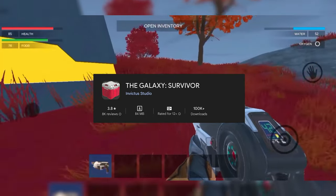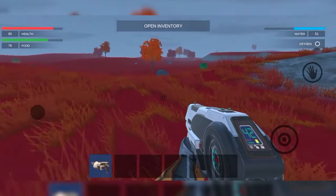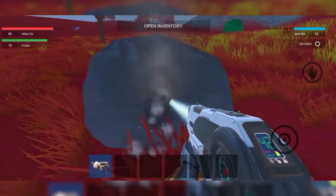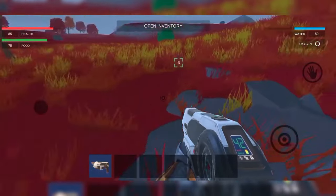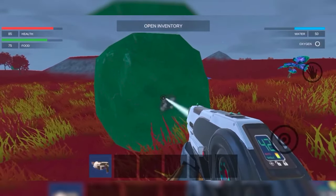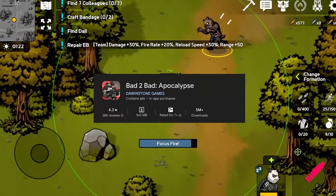The Galaxy Survivor. Prepare to command your spaceship and crew in The Galaxy Survivor, a thrilling space-based survival strategy game. In this expansive universe, resource management is paramount as you navigate asteroid fields, defend against hostile encounters, and overcome environmental hazards to ensure your spacefaring survival. Explore diverse planets, each offering unique challenges and opportunities for resource gathering and discovery. With upgrades to your ship and crew assignments to strategize, every decision you make in The Galaxy Survivor shapes your journey through the cosmos.